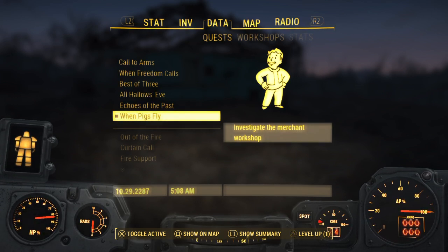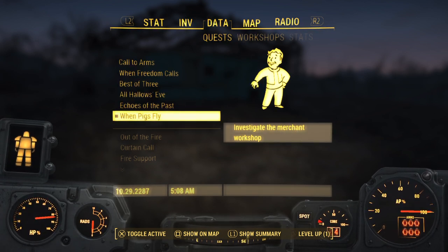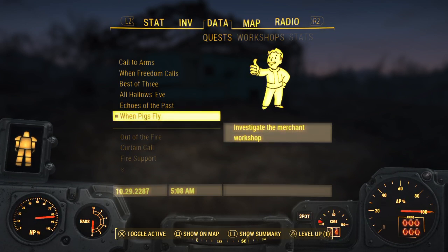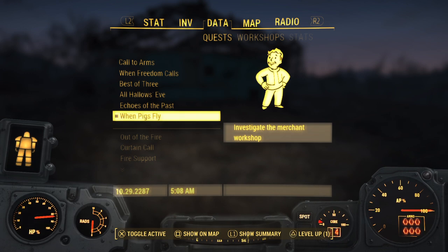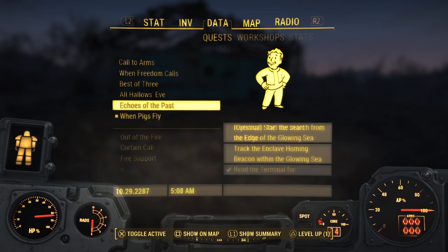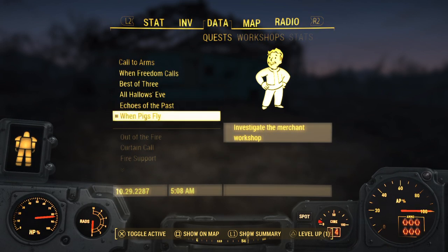Welcome back to Breaking Fallout. Sorry, it's important to stay hydrated in the wasteland. In our last episode, we got ourselves a nice new nifty piece of equipment in the XO2 Tesla Power Armor. We have a few more of these next-gen missions that are super awesome and worth doing. The next one we're going to do is When Pigs Fly, which is going to open up some new weapons for us.